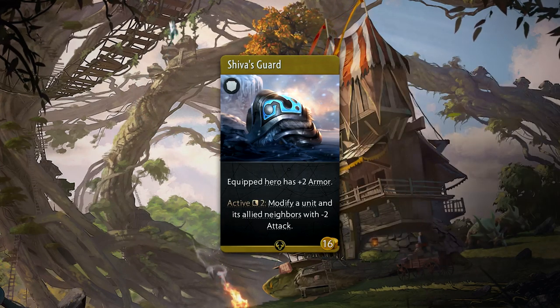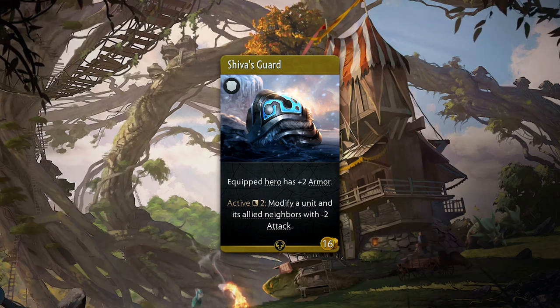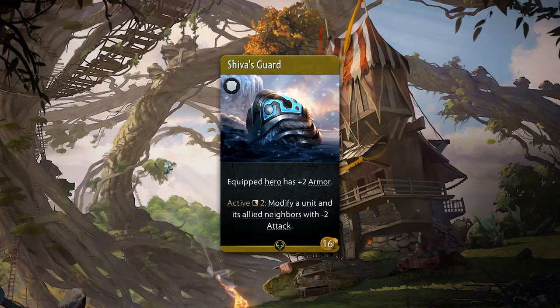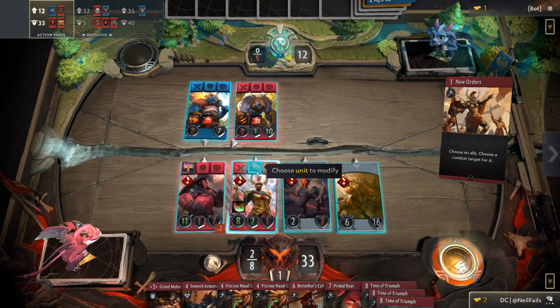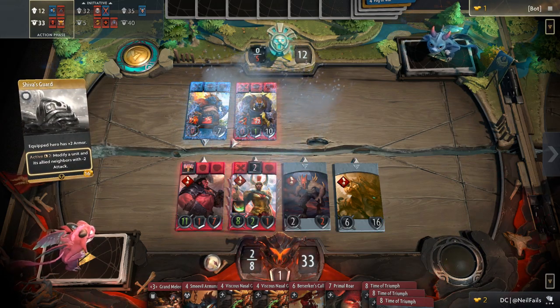Shiva's Guard is a 16 gold rare armor that gives plus 2 armor, as well as an active that can be used every 2 rounds. When activated, it'll modify a unit and its allied neighbors with minus 2 attack. This is a crazy item, as every 2 rounds you can permanently lower damage to up to 3 enemies.